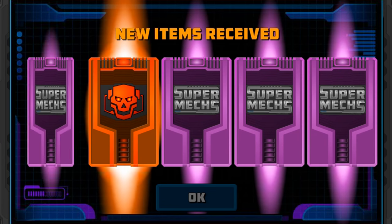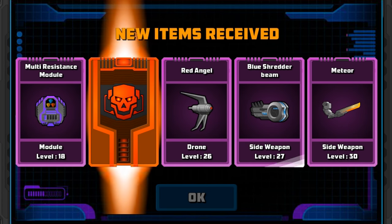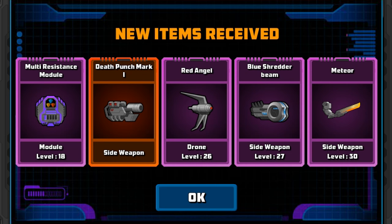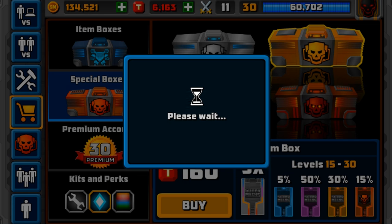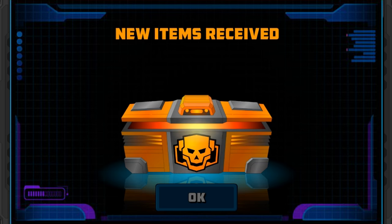We've got one mythical. Not bad. More resistance, Meteor, Blue Shredder, Red Angel, and Death Punch Mark 1. We've got two of those now. So we can build something like a Crazy Mech with two of them, if they're really powerful. That's actually a really nice idea. I might do that soon.